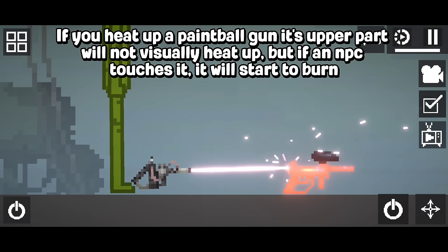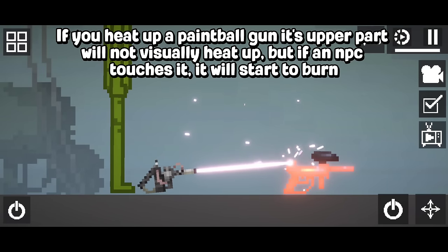If you heat up a paintball gun, its upper part will not visually heat up, but if an NPC touches it, it will start to burn.